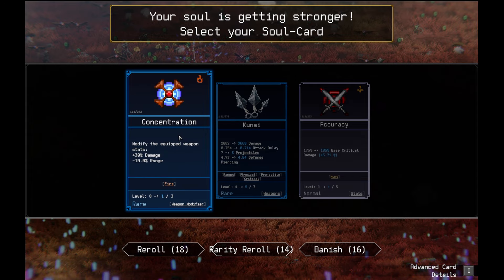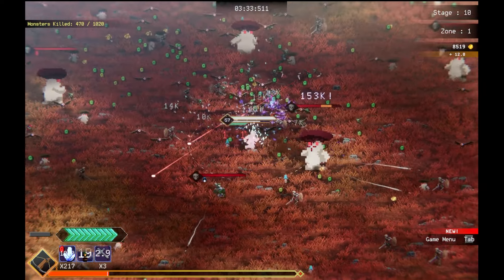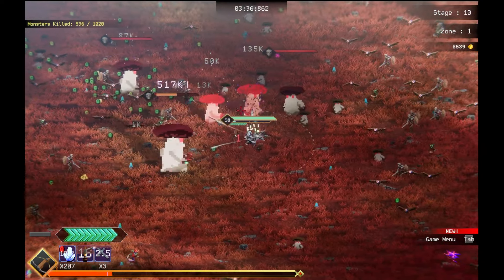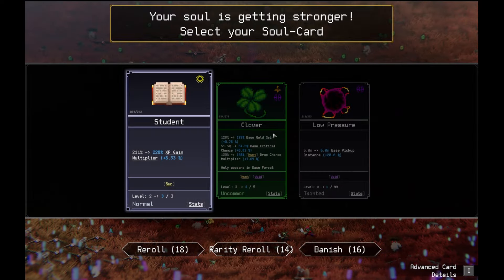Modify the weapon stats. Plus up the damage for the screen. I'm gonna do that. Thank you, game. Crystal sword. Crystal sword's really good once you get it going. I can't wait to see what this synergy does. I haven't seen it. Clovel file 5.